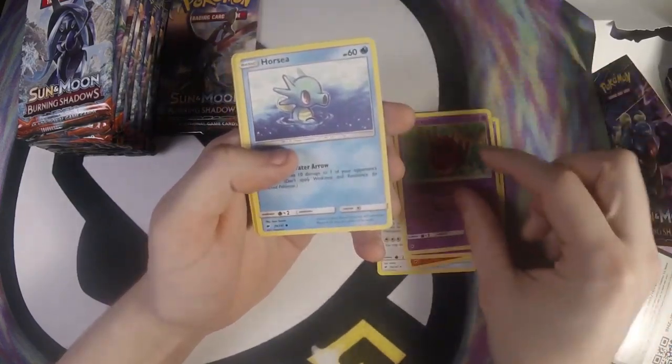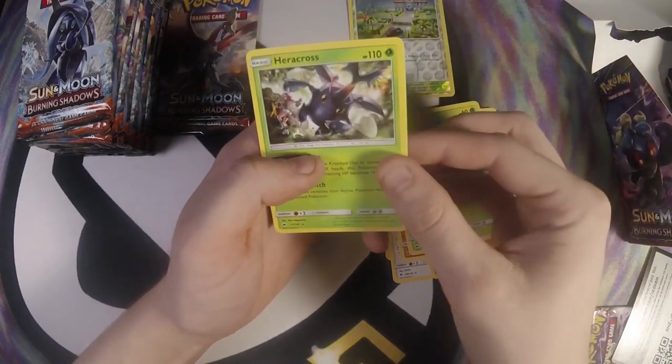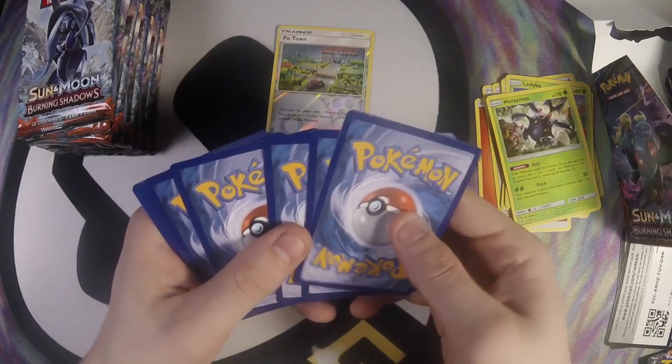One, two, three, four energy and Olivia, Buffalant, Sandygast, Venipede, Horsea, Mudbray, Lycanroc, Poe Town, and Heracross. Not bad for the first pack — I like Poe Town, it's pretty good.